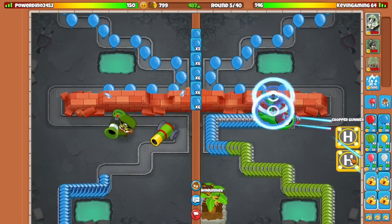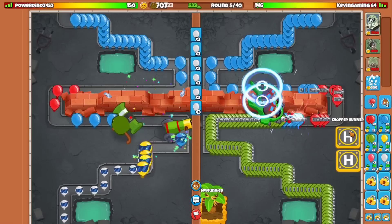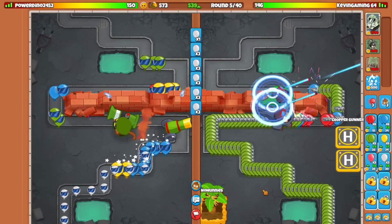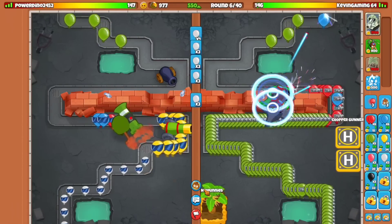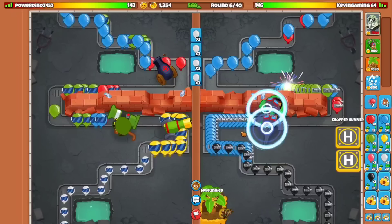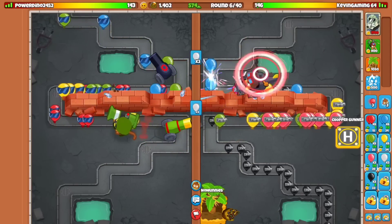We're probably going to go for the next farm very soon. I definitely need to upgrade up to the Razor Rotors so we can make sure we don't end up losing. I need to place it on the Chinook — once we get the Chinook up, we should be good. The Chinook is very, very expensive, and everything is very expensive indeed. Let's go ahead and sell one, go for the upgrade, and place down the Chinook Churchill.